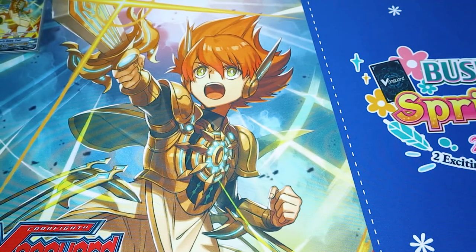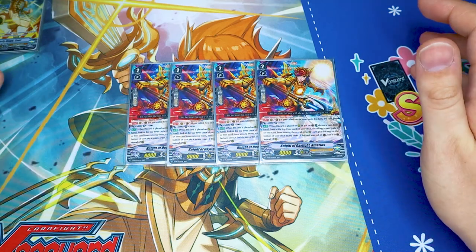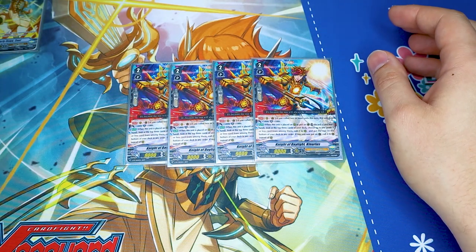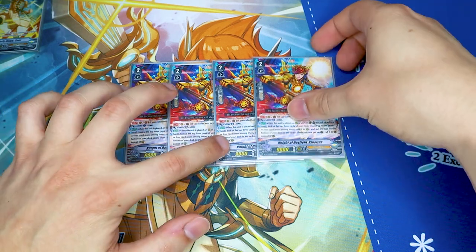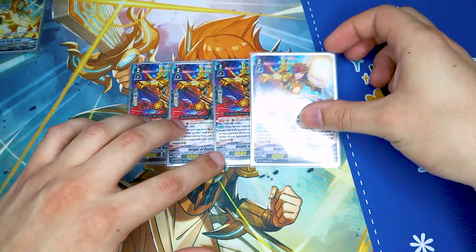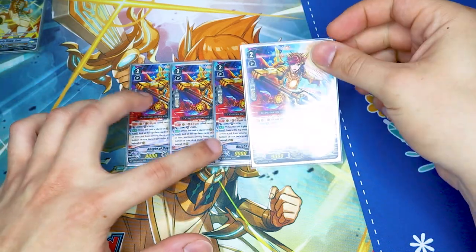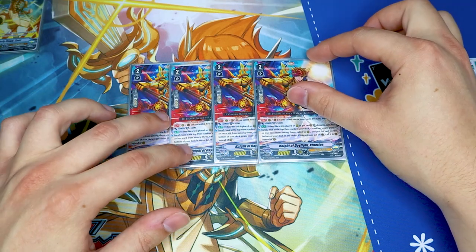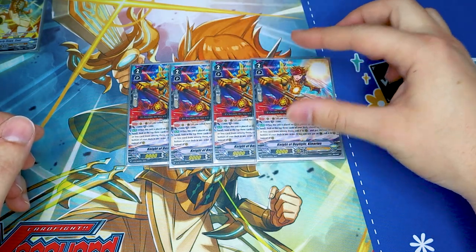Moving on to the grade twos, starting off with four copies of the V-series Canarias promo. This card is insanely good. It gets an extra five power and shield if you call two or more units during the turn — basically Unite without the Unite keyword. When it's placed on rear or guardian circle you can look at the top three cards of your deck, choose a grade two or less card, call it, and put the rest on the bottom. If called to the guardian circle, the card gets called there instead of the rear guard circle. We're mostly using it offensively — call it, look at top three, call something hopefully like a Wonderezel to chain into more cards. You can even call Canarias into another Canarias and keep chaining. It's not GB restricted so you can call it right when you ride to grade two.